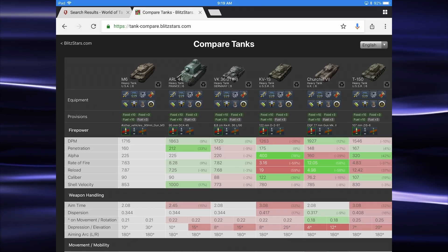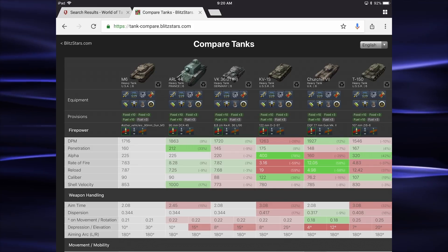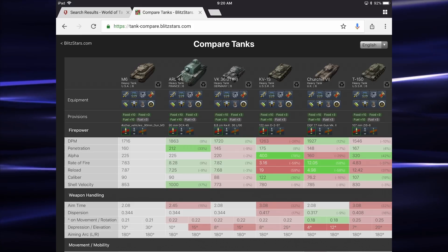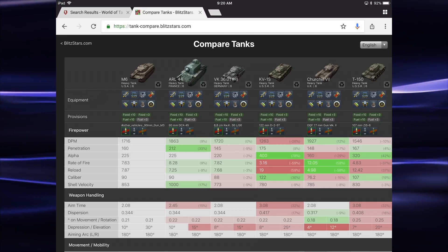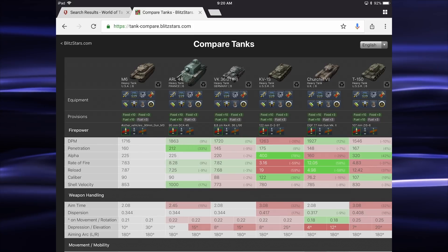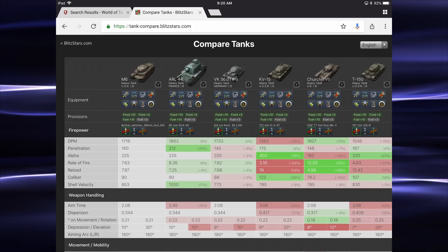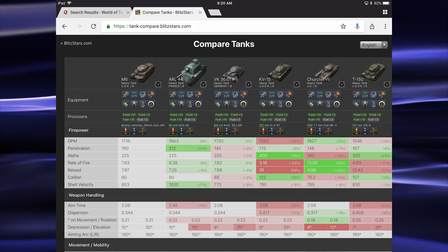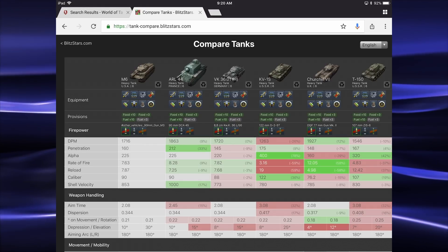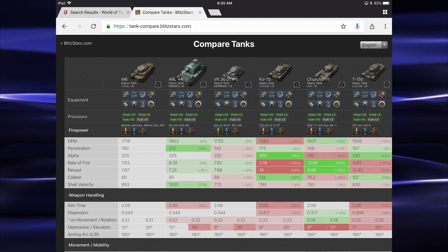Here we are on blitzstars.com using tank compare. Sorry if that felt like a lightning round, but I'm trying to pare this down and do a little less talking. You can see M6 here is our tank on the left that we are comparing the rest of the tier 6 heavies to, at 1716 DPM right in the middle there. One thing I do like about this tank — with our rate of fire and penetration, we do get enough shots in and we're doing a fairly nice damage there at 225. It's not a tank where you're exposed all the time with a high reload, low damage tank. And it's not a tank like the KV-1S where you've got a really long reload time and you're doing a lot of damage, and if you miss one shot it could be the difference in the game.